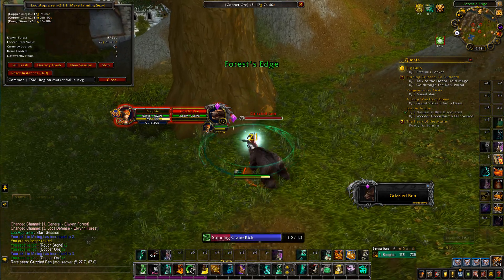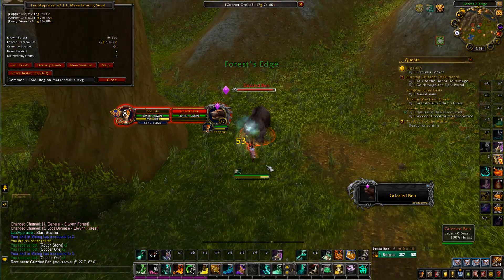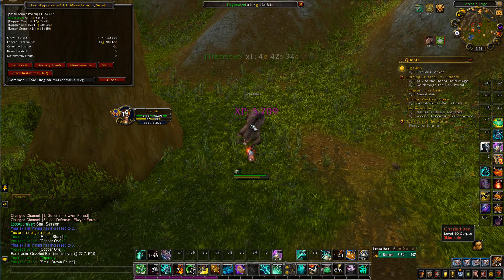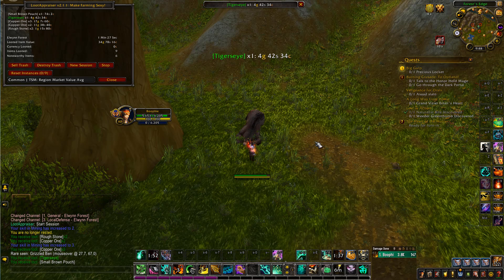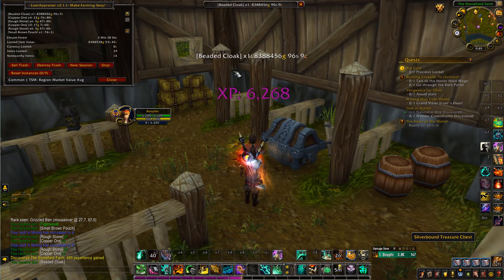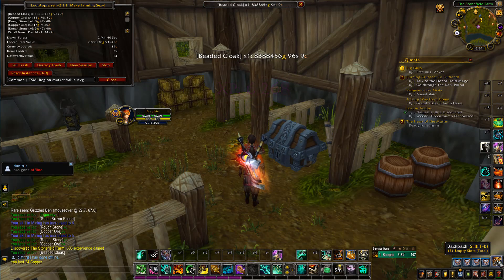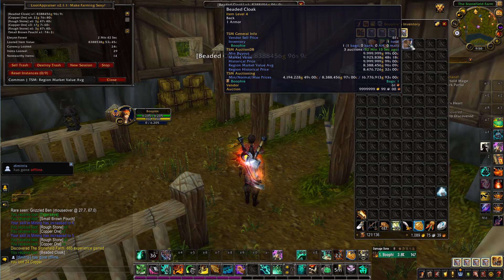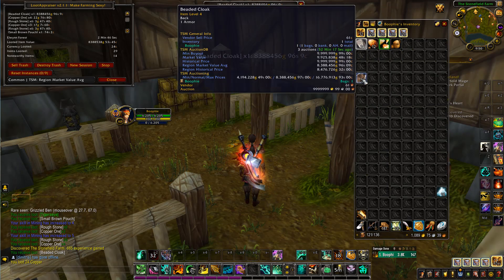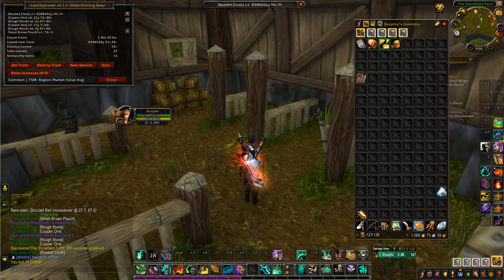We got our first rare right here — hopefully we get something good off him, fingers crossed. We got four gold — not great. Then our first treasure chest: the value shown was way off, nearly gave me a heart attack, but it won't sell for that. Back to mining.